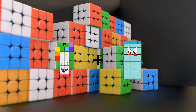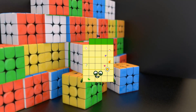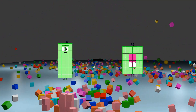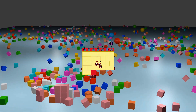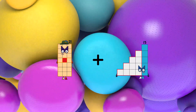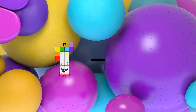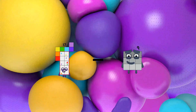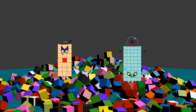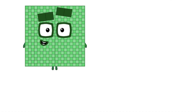17 plus 17 equals 34. 40 minus 9 equals 31. 21 plus 15 equals 36. 17 minus 9 equals 8. 21 plus 9 equals 30.